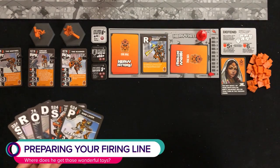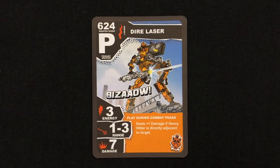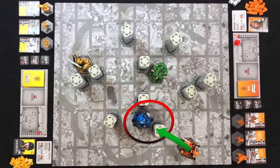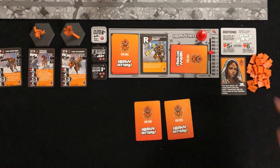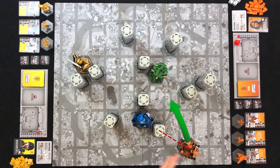During the combat phase, all players at the same time select which weapons they want to attack with and place them face down in front of them. When selecting a weapon, take note of its energy cost, range, and any cover your target might have — because if you can't afford it, you don't get to use it. If you can afford it but your energy dips into the negatives, you'll take damage. And if you don't have range or line of sight on your target, you won't have a shot.